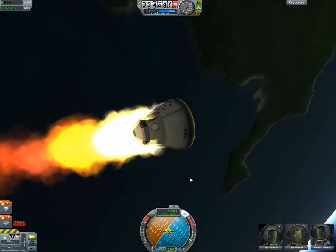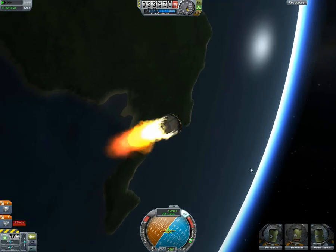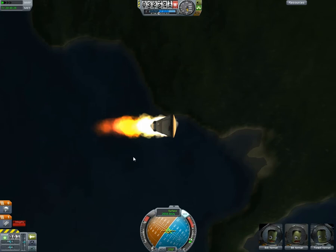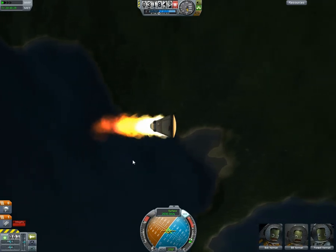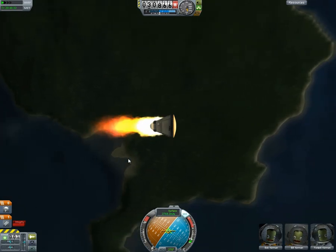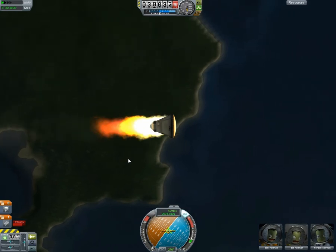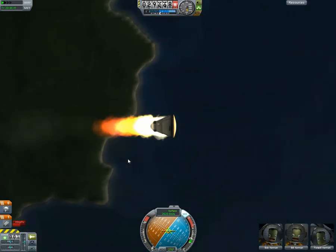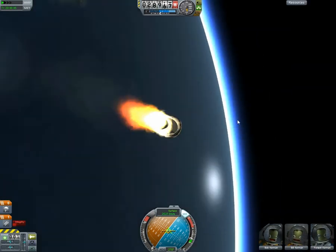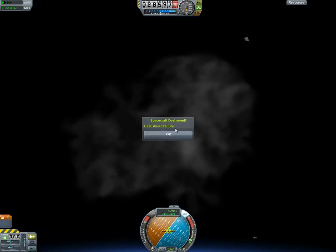My periapsis returning from the moon, I set to about 30 kilometers. Now, without re-entry heat, if you just want to minimize g-forces, this is actually a good altitude. It will slow you down, you'll still aerobrake in one pass, and your g-forces are going to stay really, really low. Fortunately, with this particular mod — and I'm sure the official one will probably be a little bit more forgiving — if you spend too long in the atmosphere, your heat shield will burn away.